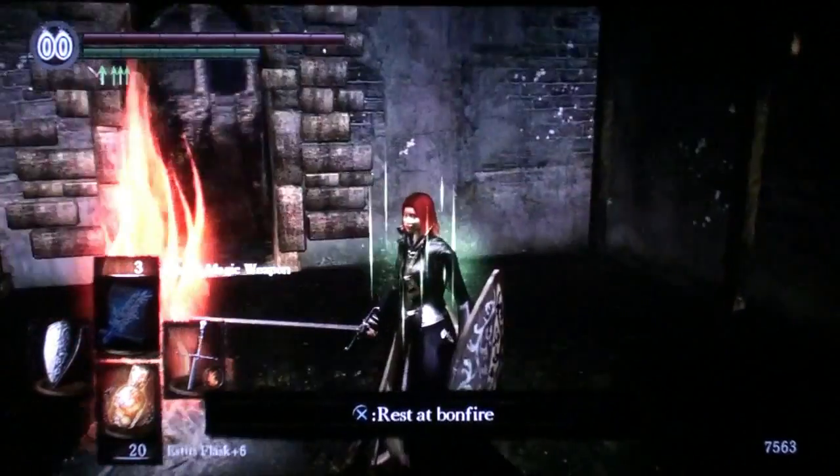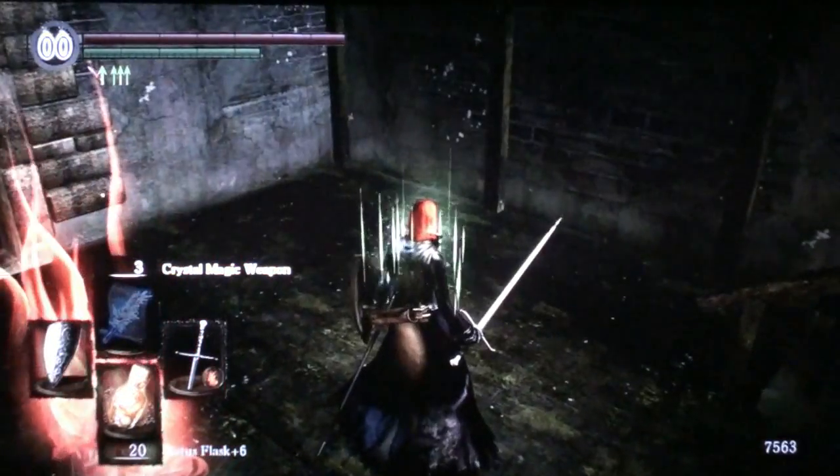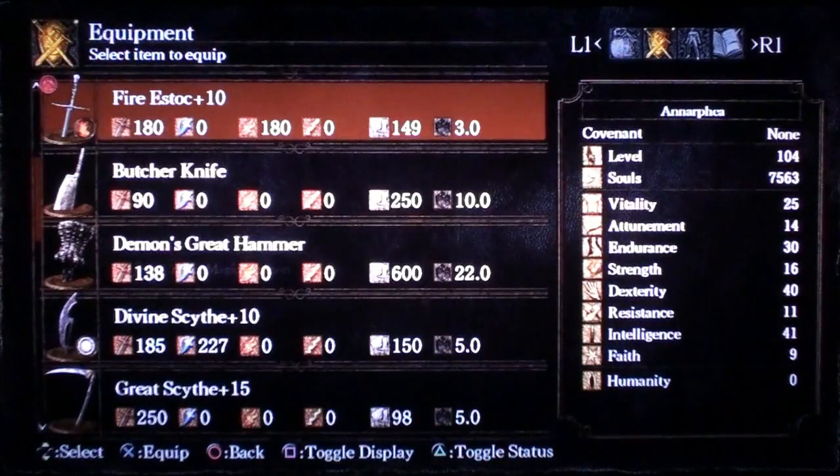Now let's take a look at what happened with the Hornet Ring. We were doing some pretty decent damage with it equipped. Look at what happened to my Fire Estock — it went from 210 and 210 maxed out to 180 and 180. So elemental weapons overall — fire weapons and lightning weapons — are both weaker.